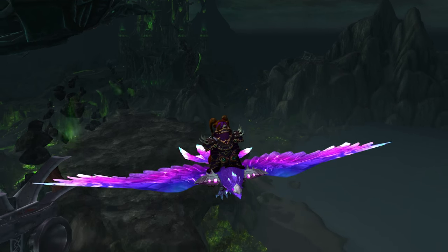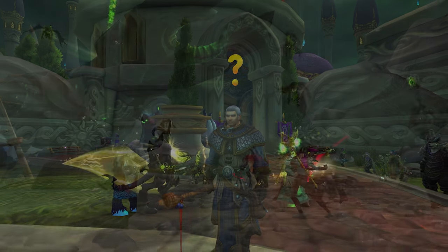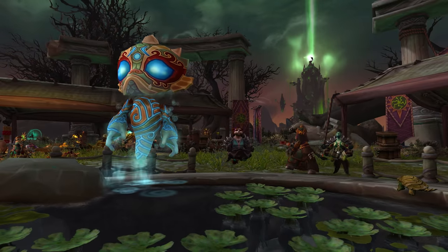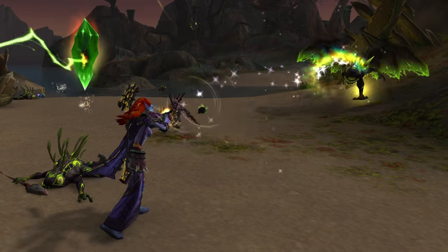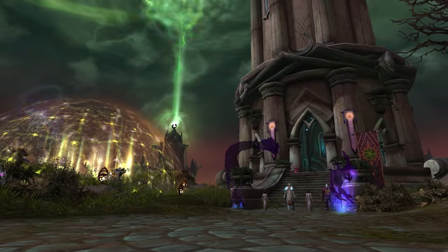Up first, we're taking the fight to the Burning Legion on the Broken Shore. The campaign begins with Khadgar in Dalaran, who sends you on a mission to strike at the heart of the Legion's base of operations. After a short scenario, you'll have established a base on the Broken Shore and unlocked a ton of new content, including new world quests, rare monsters, and a region-wide cross-faction effort to help the Armies of Legionfall keep hold of the Broken Shore.